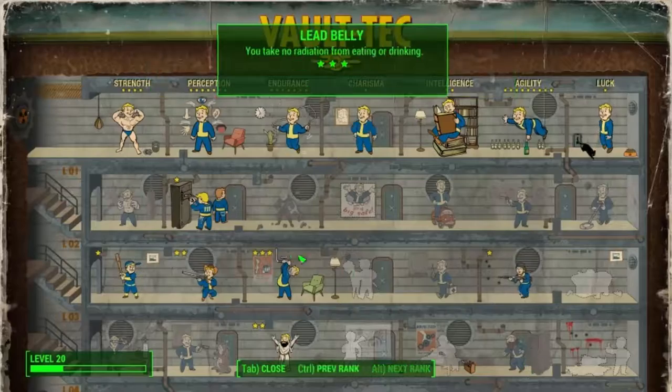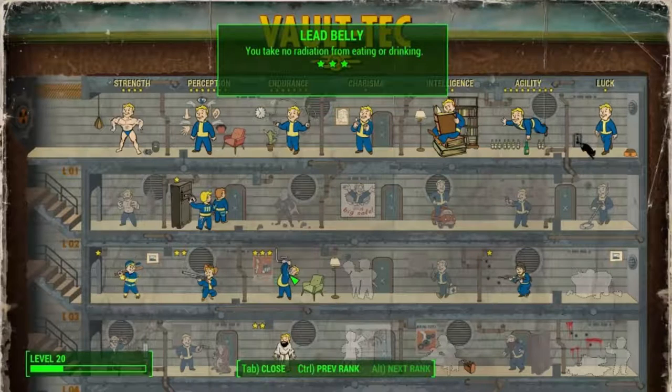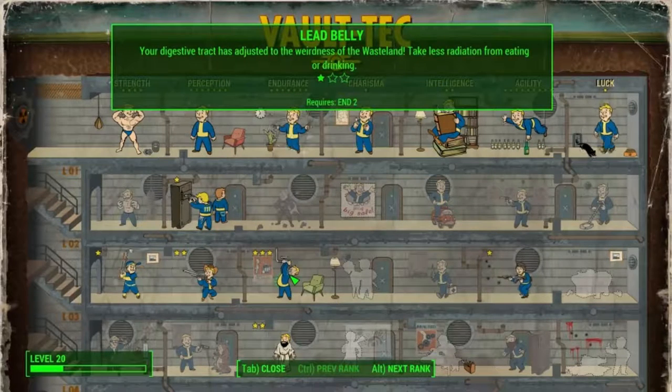You're going to want to upgrade your Endurance to at least level 4. This will give you Lead Belly, which as soon as you upgrade it to the third tier, you will take no radiation from eating or drinking, which is a big benefit — you can save up your stimpaks and